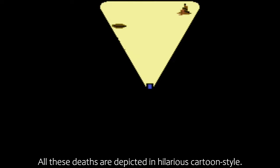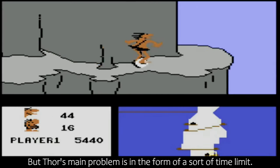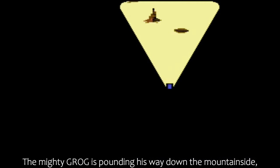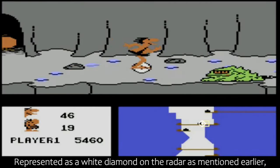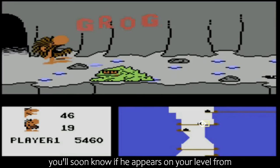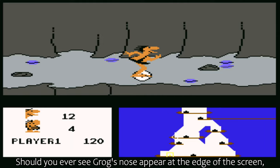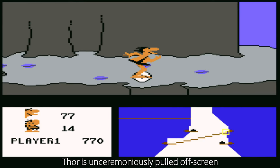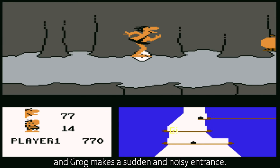All these deaths are depicted in hilarious cartoon style, but Thor's main problem is in the form of a sort of time limit. The mighty Grog is pounding his way down the mountainside, collecting clams as he goes, and hungry for revenge. Represented as a white diamond on the radar, you'll soon know if he appears on your level from the ominous tune that echoes forth. Should you ever see Grog's nose appear at the edge of the screen, then you know all is lost — Thor is unceremoniously pulled off screen, and Grog makes a sudden and noisy entrance.